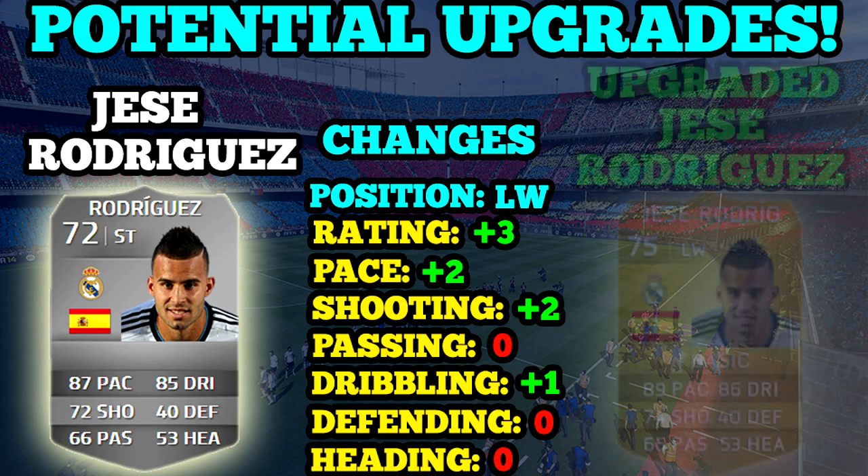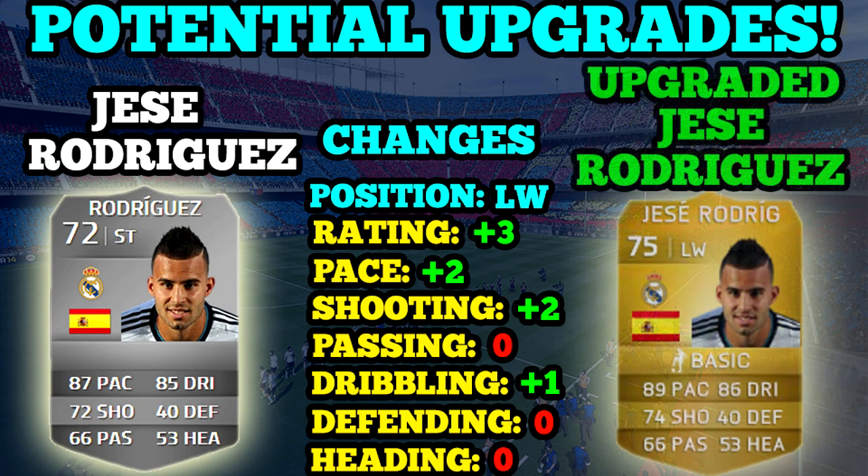What do you make of that, guys? Left wing, gold shiny Jesse Rodriguez. He might be a little bit like a Vitello-style player — probably have four-star skill moves, four-star weak foot, good work rates. He'll actually probably be a cheap Ronaldo; that'll probably be the way of looking at him. Obviously he's not Portuguese, he's Spanish — he'll probably be better. Looks like a really nice card. I'll probably be picking up that one if it comes to effect.